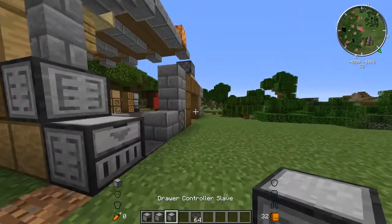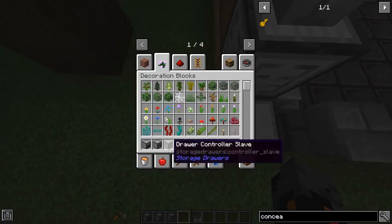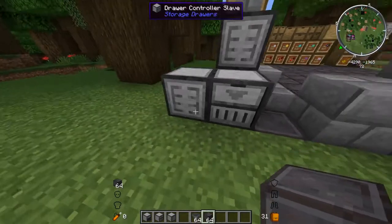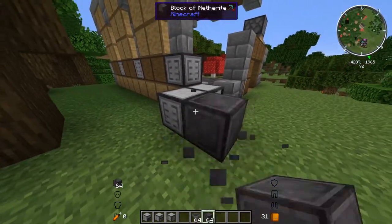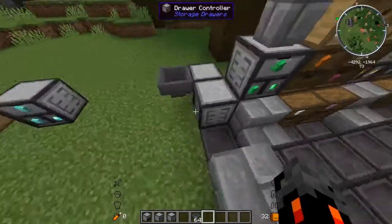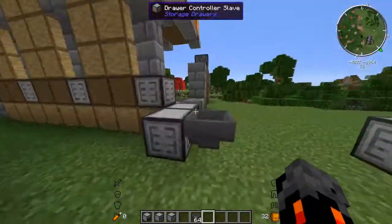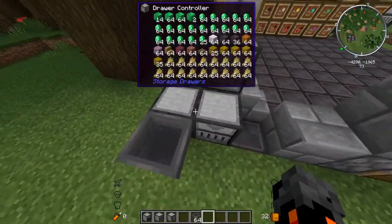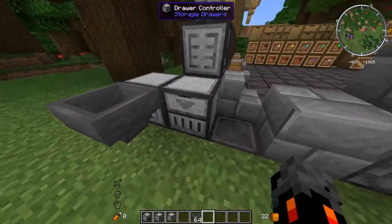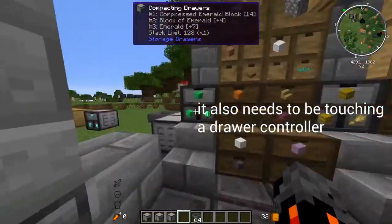Next we have the drawer controller slave. We can craft it with iron, stone, comparators, and a drawer. It's similar to the drawer controller, except you can't manually input items by clicking — you have to use a hopper. You can use it so that you have more hoppers on more sides going into the system. It also reportedly reduces lag according to the CurseForge page. It's a bit cheaper, so you might want to use it to save on resources.